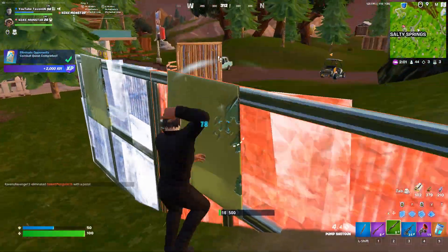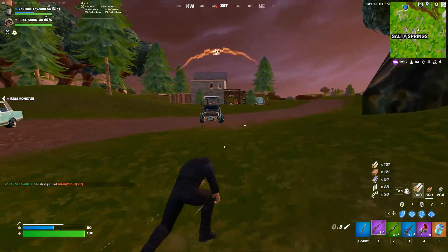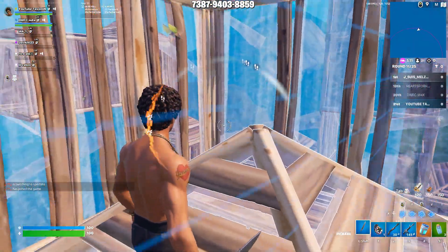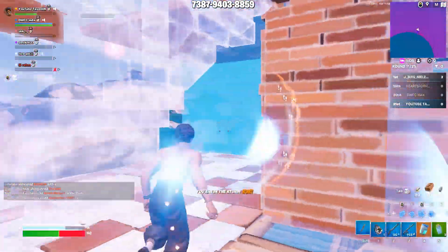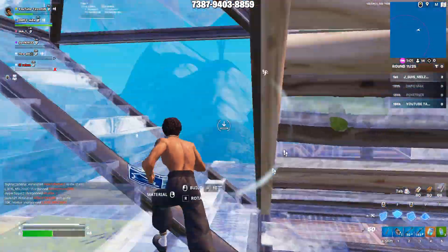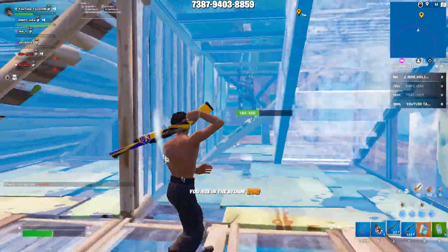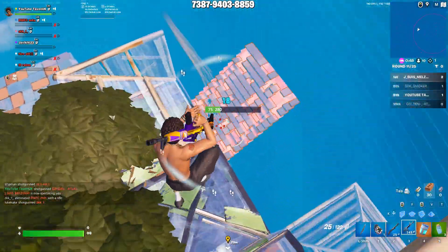Now that you have insane box fighting skills, amazing edits, and good aim, you're probably looking for a realistic map to improve your endgames. Final Moving Zone Wars, made by Jivant, is perfect. It has all the realistic loot that's in game, you start off with a total of 550 mats so you're forced to get refreshes, and it throws you into a realistic endgame scenario. If you genuinely try your hardest to win, you'll maximise your practice, and it's much better for your time than playing normal scrims.